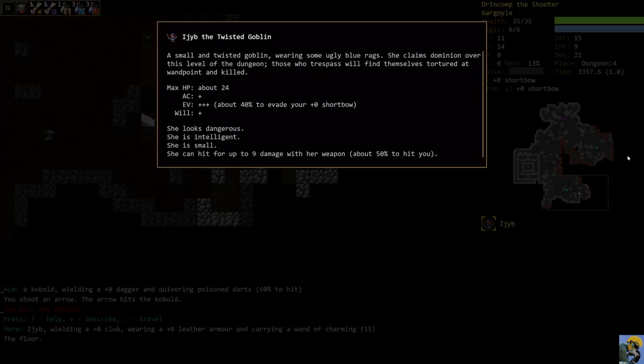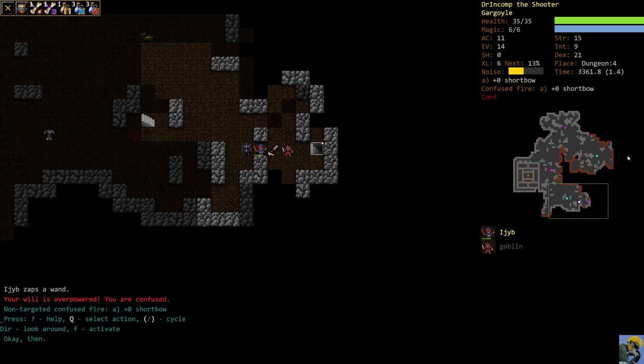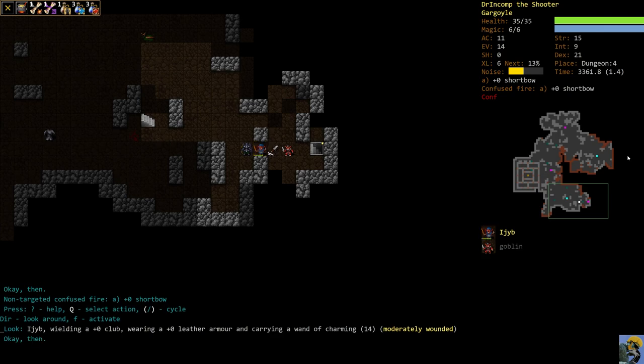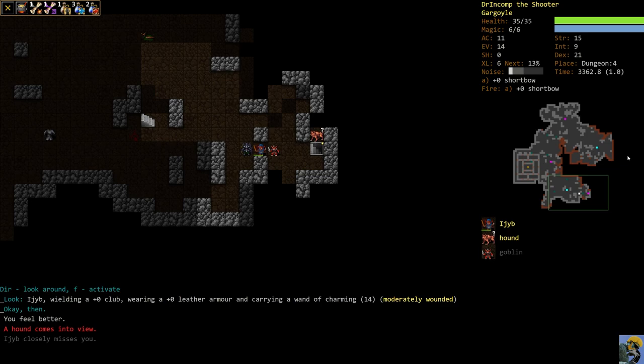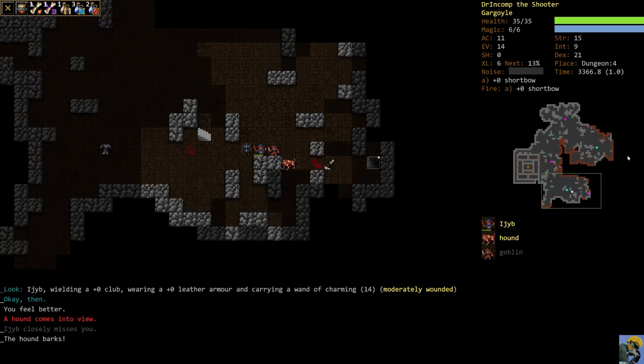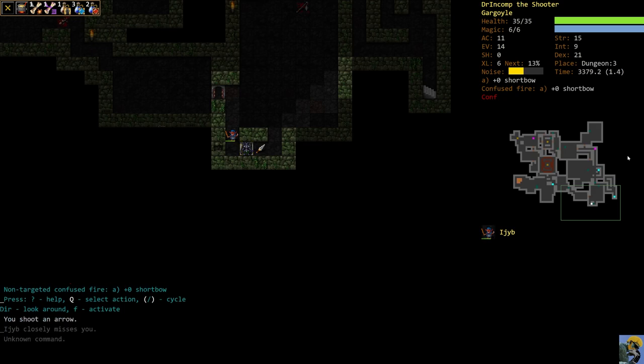Let me just show you Ejib. She's a small and twisted goblin wearing some ugly blue rag. She claims dominion over this level of the dungeon and those who trespass will be tortured and killed. She generally has at least one wand, and she's still carrying the wand of charming, which isn't actually the end of the world for us. If you get charmed you get confused, which means you can't fight as ably, but we can quaff a potion of curing to get rid of the confusion.